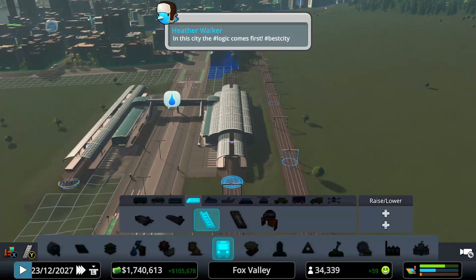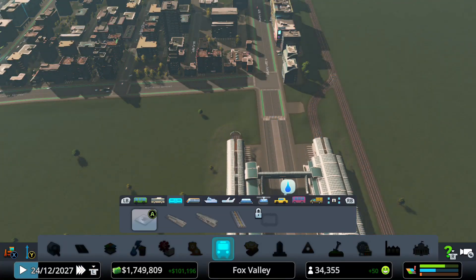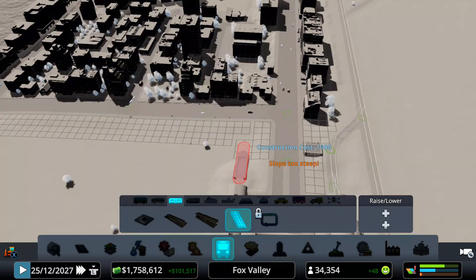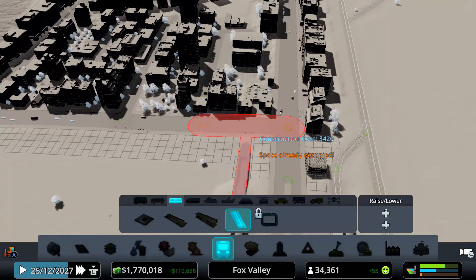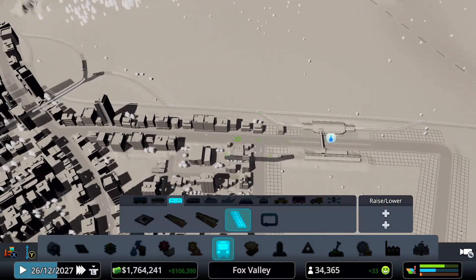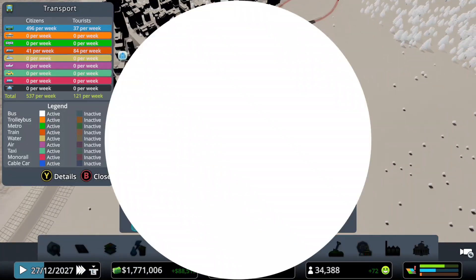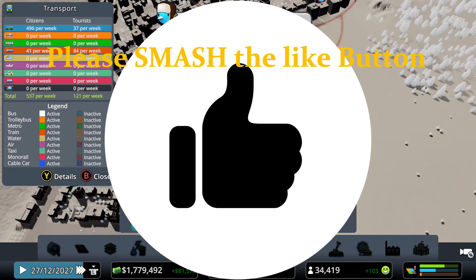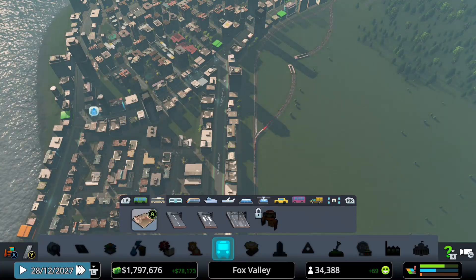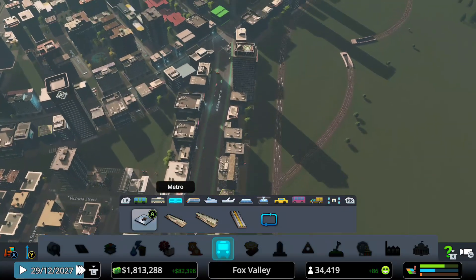What this hub does is fantastic — it takes trains from the outside and connects them to our metro. The left-hand side is our metro. We don't have any metro stations around yet, but first I want to get the metro back underground where it belongs. Now we need to create some metro stations. Go to Transportation, then over to Metro, and click to place them.